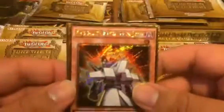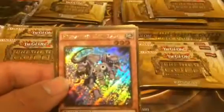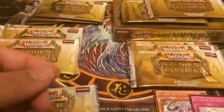Next pack. I'm hoping I pull at least two Ankis — I've seen that happen though. Absolute King Back Jack. Parapara — that's actually a great secret rare in this set. Elemental Hero Prisma. Solemn Warning — I actually need another Solemn Warning. And Bujin Yamato. That's nice. I'm going to sleeve those two up.